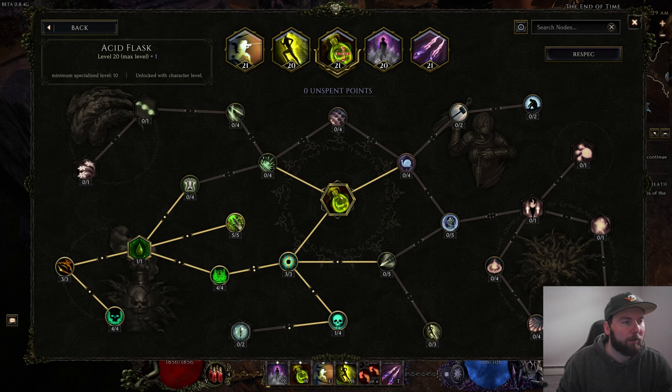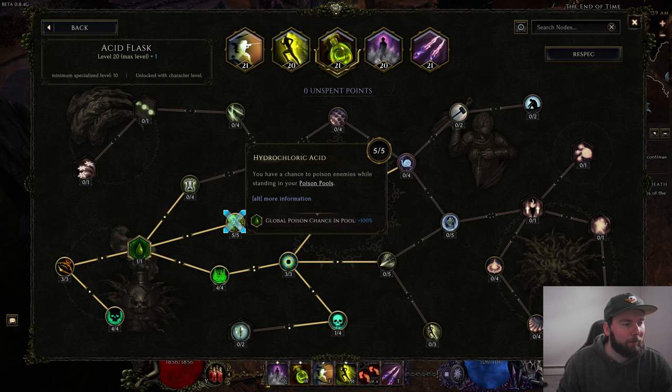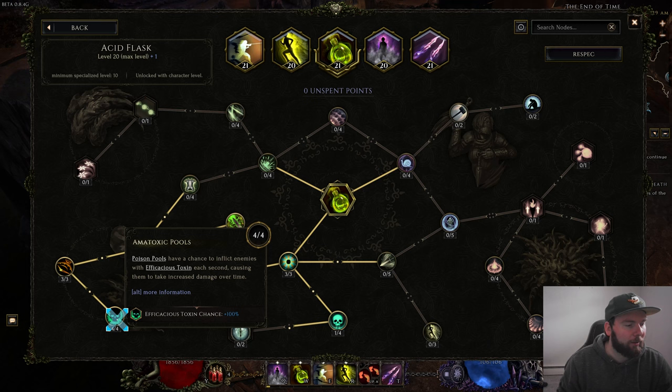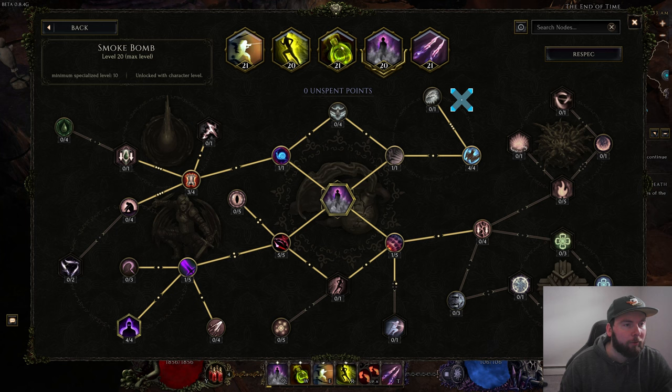For Acid Flask, we have this set up for as much poison chance as possible. We've got three points in Caustic Concoction, four points in Contamination, one point in Poison Pools, five points in Hydrochloric Acid, three points in Lingering Toxicity, four points in Amatoxic Pools, and one point in Lasting Sickness. Acid Flask you don't have to manually use — when you Shift it'll proc it in two locations, both from where you started and where you land.